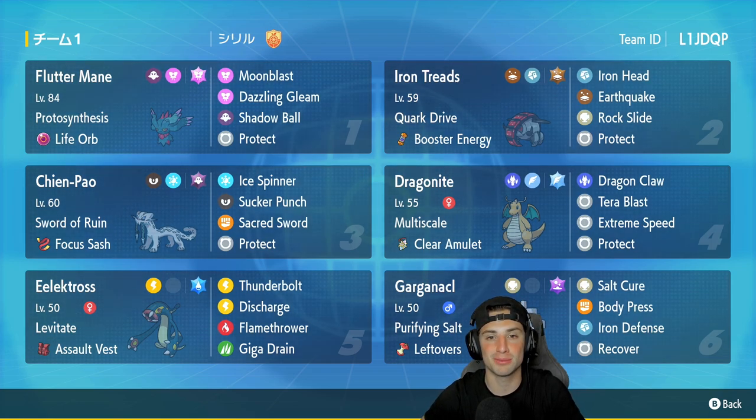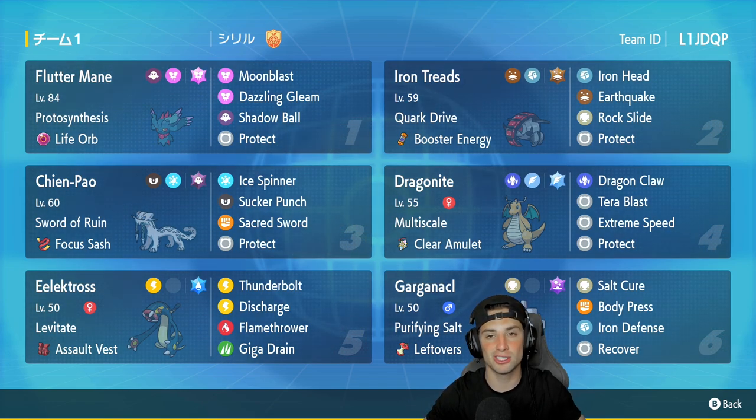We got a banger today — we're back playing some Scarlet and Violet with an off-meta team. Electrodes is really the only off-meta Pokémon; the team also features Flutter Mane, Chien-Pao, and Dragonite combo. This one should be fun. Hope we get to rock out with it on the ranked ladder and grab some wins. If you enjoy today's video, leave a like, and if you're not subscribed, click that subscribe button.